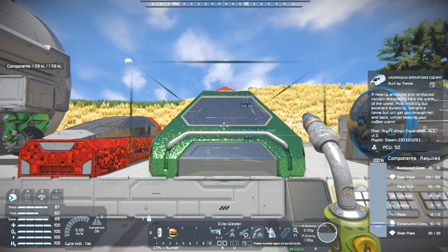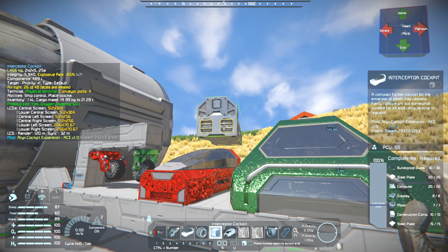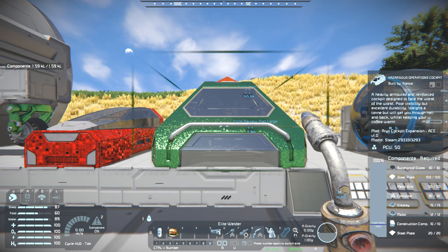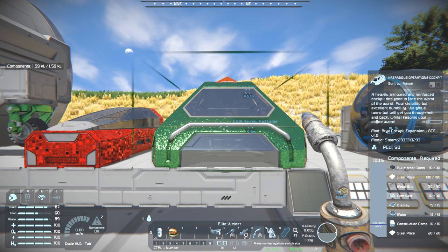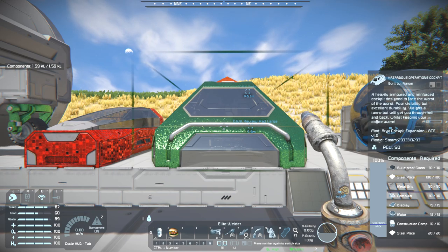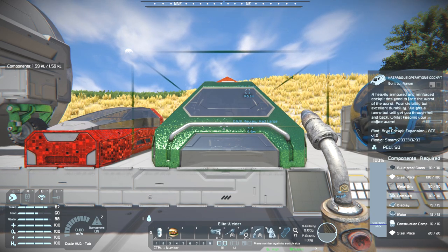Next is the hazardous operations cockpit, more for industrial purposes. The integrity of the small version is just under 6,000, and for the big one it's a little over 16,000 — quite a lot of durability. Its build cost is 120 steel plates, 10 plastic components, 12 motors, 15 displays, 30 computers, 15 metal grids, and 30 bulletproof glass.